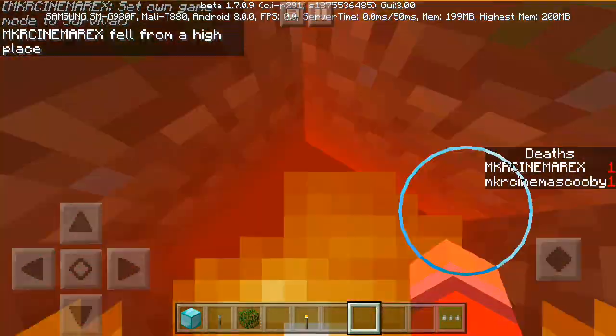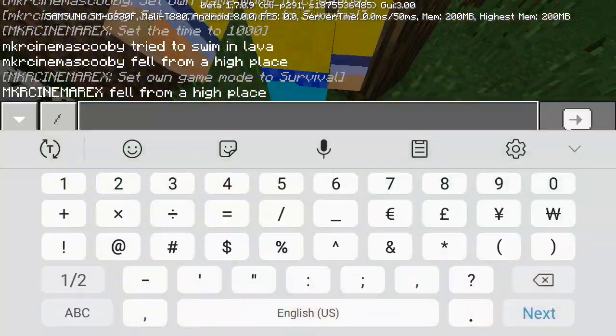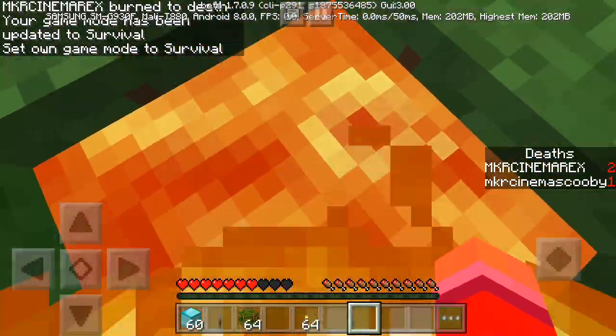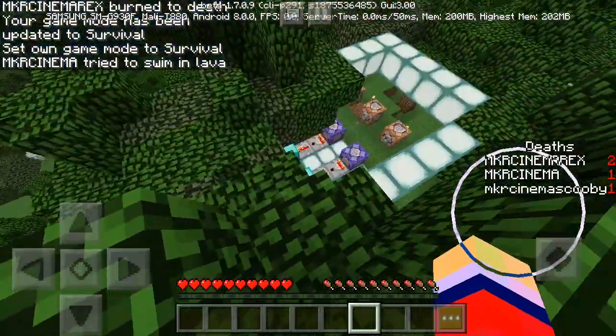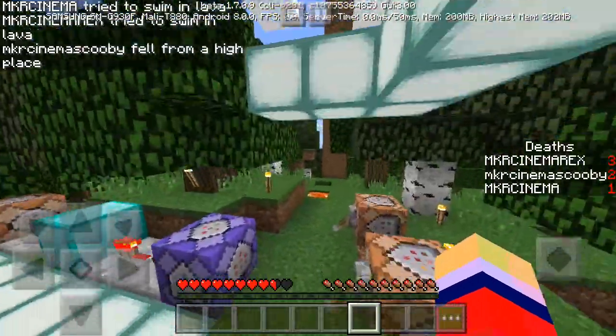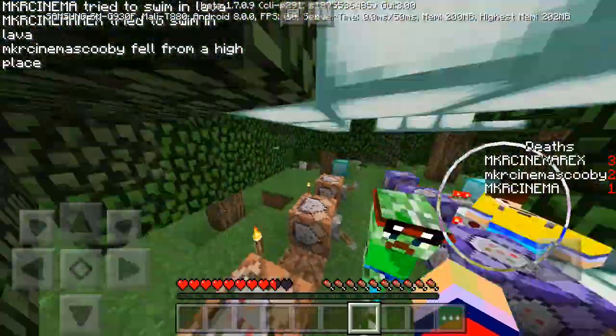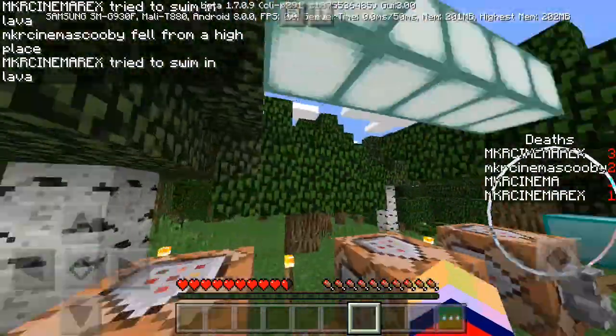Now if I were to jump into this magma cheese over here - let me switch to survival mode - so if I jump into this magma you will see that it now even says that I have a death. Basically all this does is count every single death on a scoreboard, so if you were doing mini-games or PvP this would be really handy.